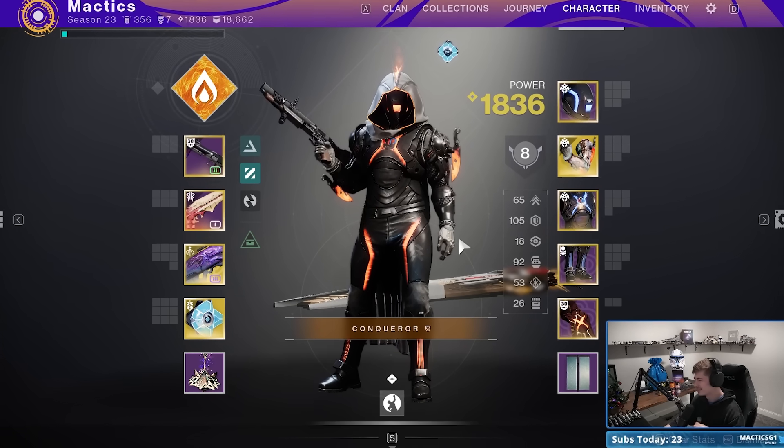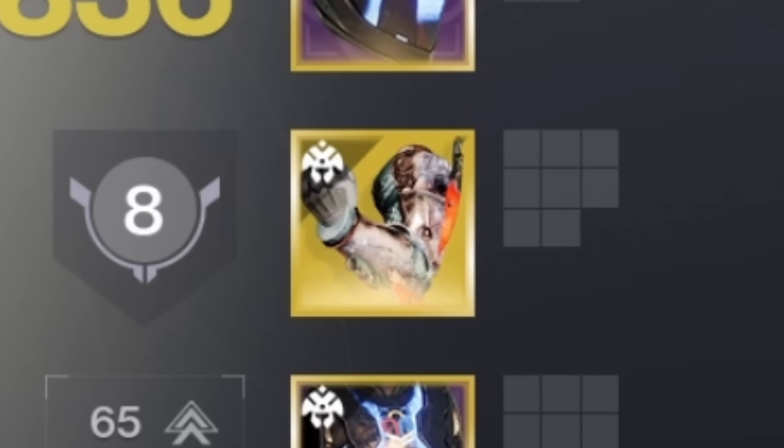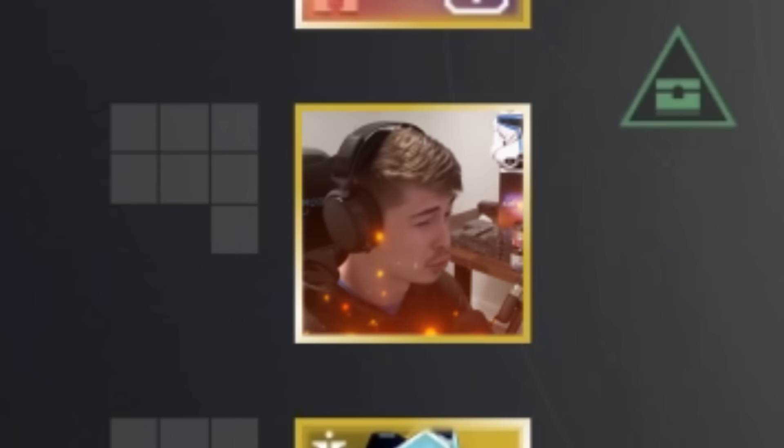Hey Gminers, new build — what do you think? Very nice, look at that. Just picked it up from the Discord yesterday. Good exotic armor piece — that's Caliban's Hand. And the exotic heavy weapon is something called Dragon's Breath.